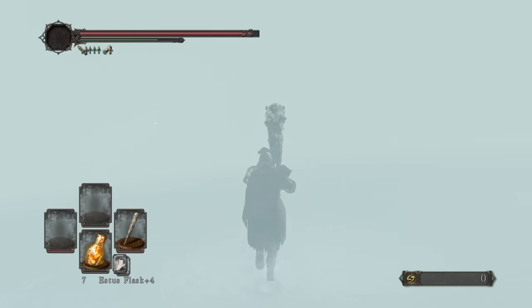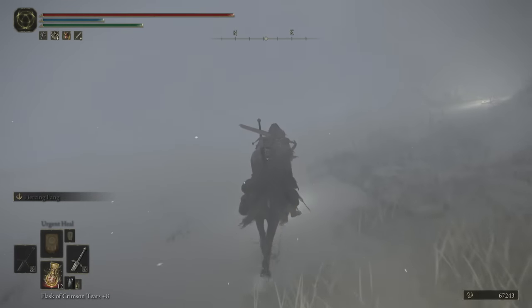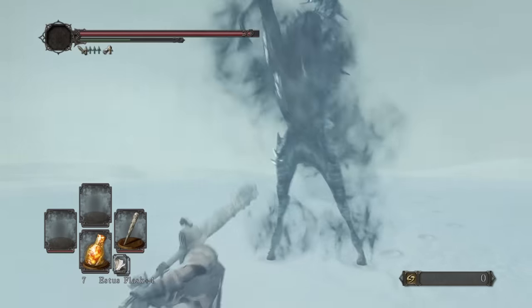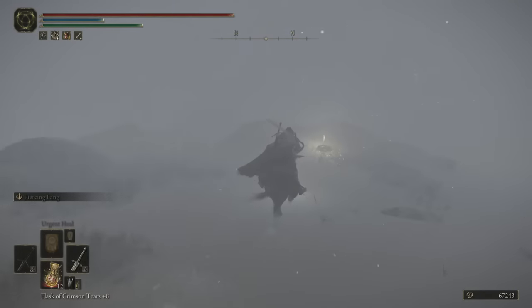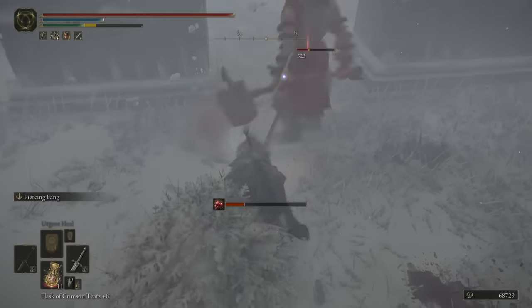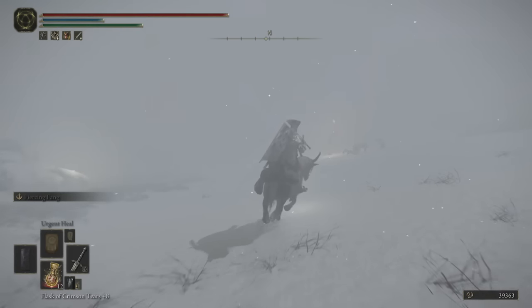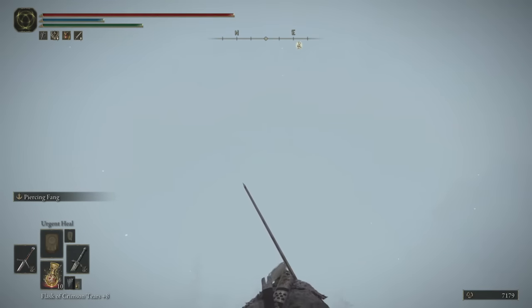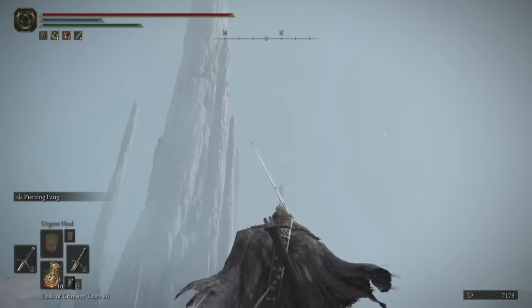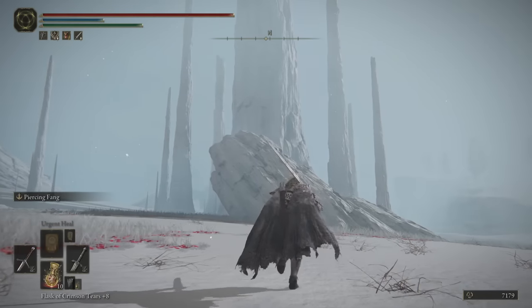I can see where they got the comparison from with the blinding blizzard and vast field of nothing but snow. But A, you have a horse to make traversal speedier. B, you don't have those reindeer fuckers spawning everywhere. C, you can follow the little glowing candles. Plus you have a map and a compass, so it's not a complete shot in the dark. My main reason for somewhat enjoying this place is just the ambience — it is so isolated, cut off from the rest of the world. You can barely even see the Erdtree from here. There are literally zero NPCs in the entire place. Not to mention it's a secret area you have to find two items to even get to. All this makes it feel serene and undisturbed. There is beauty in that isolation.